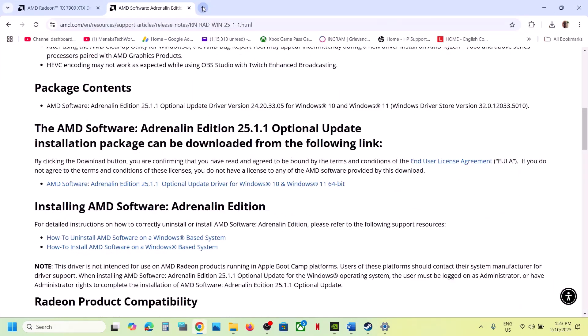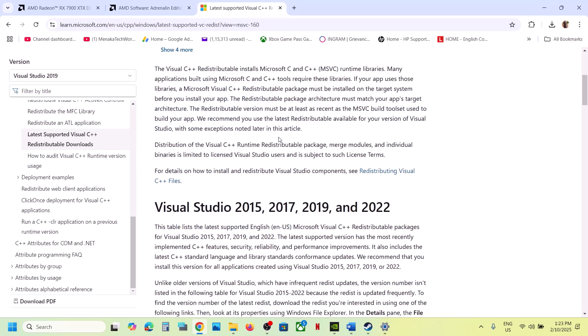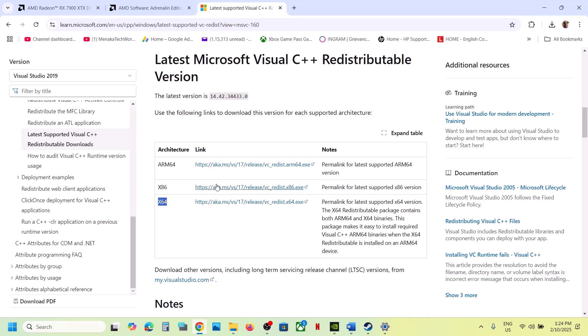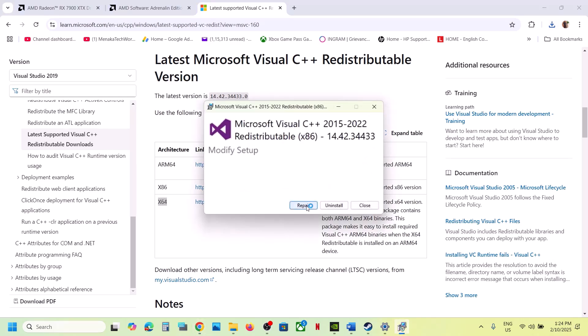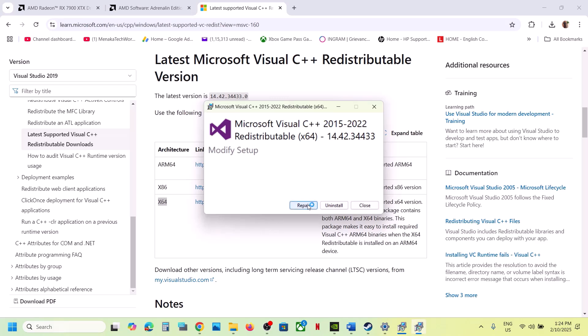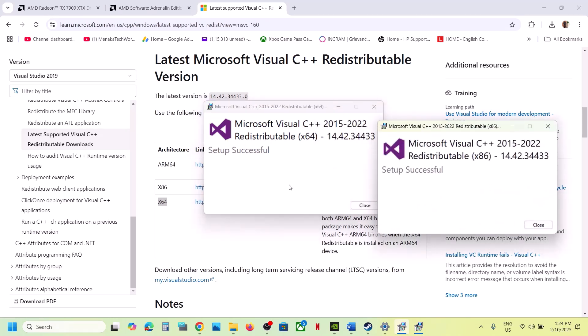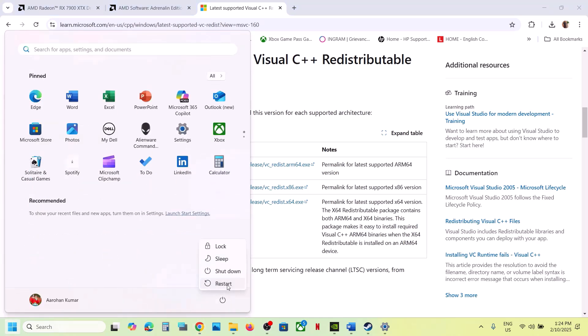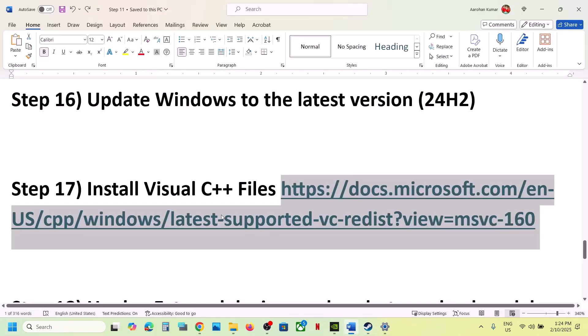The next step is to install the Visual C++ redistributable files. The link is provided in the video description — open it in a browser, it will take you to the Microsoft website. Download the Visual Studio 2015-2022 x86 version, run the exe, and if you see a Repair option click Repair; if you see Install, click Install. Also download the x64 version and do the same. Once both are installed, restart your computer and then launch the game.